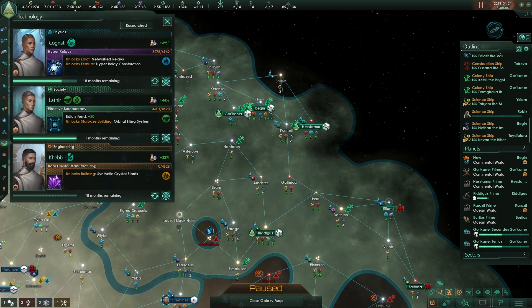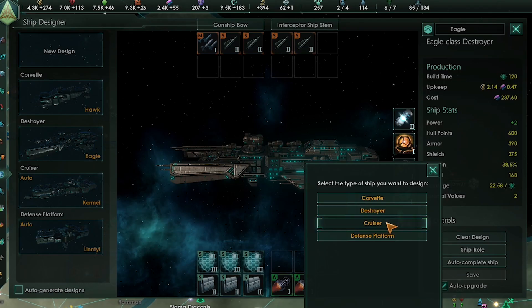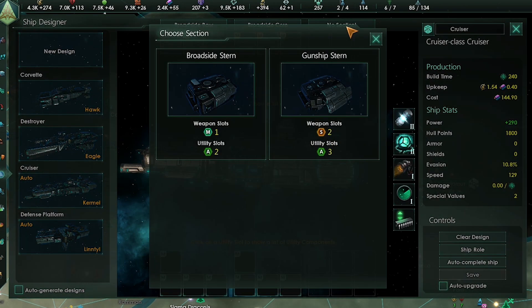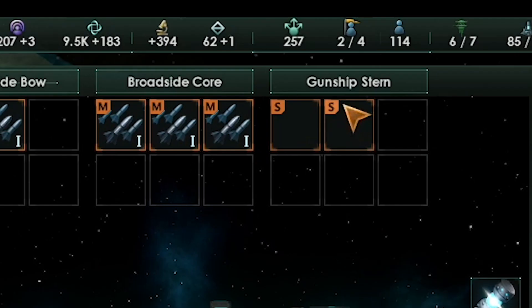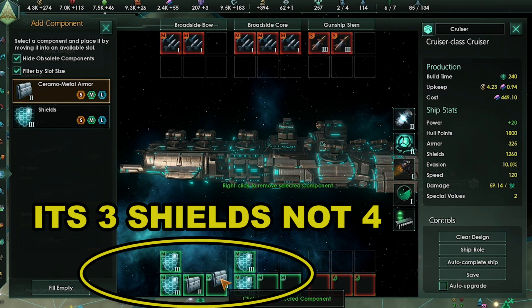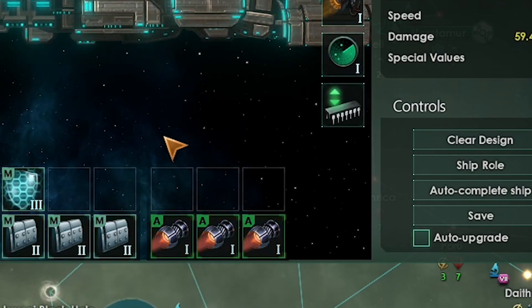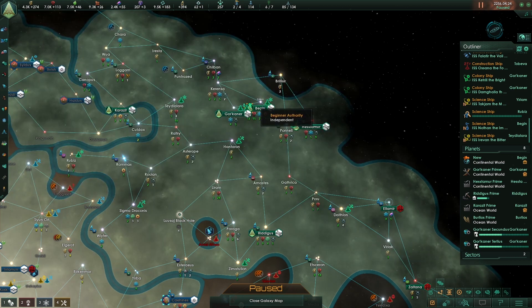So we got broadside bow, broadside core, and gunship stern for sections. Swarmer missiles in the M slots, missiles in the small slots. Three shields since we don't have a better reactor, five armor, three afterburners and an artillery combat computer. Once the design is saved, remember to delete the old design. Start pumping out cruisers. We now want wormhole stabilization to see if we can expand our empire's borders some more.